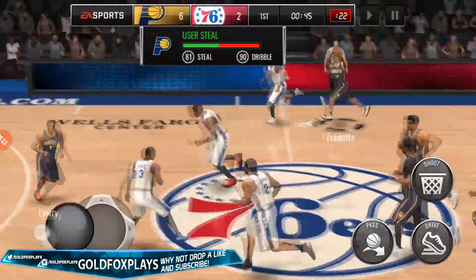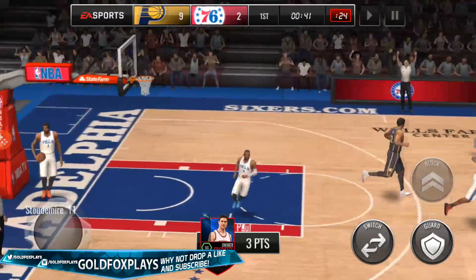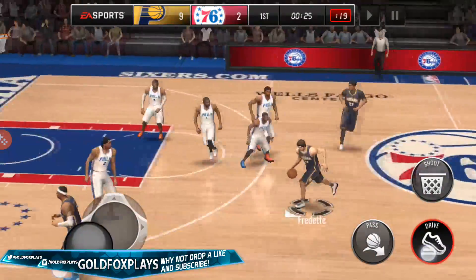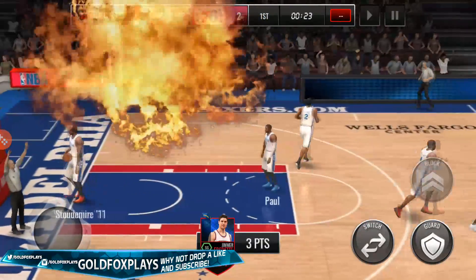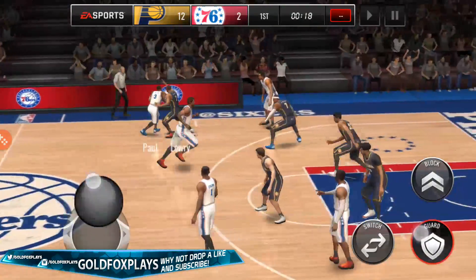We get the steal, give it to Fredette. The game is lagging a little bit — that's what happens on gameplays. We have the wide open shot at the top of the key — we nailed it. We get the rebound, give it to Fredette again. I love that Fredette wears 32, which is a very uncommon number, so it's easy to spot him. And right there, another bang by Jimmer Fredette. In a minute and 16 seconds, he's already had three three-pointers.